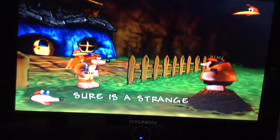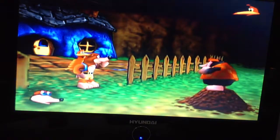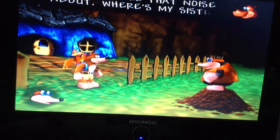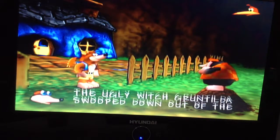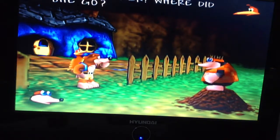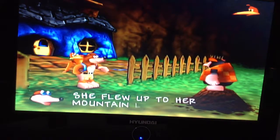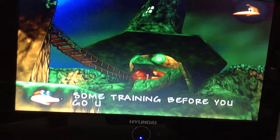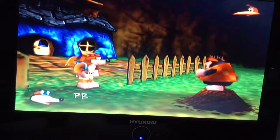...my buddy Kazooie. Sure, it's just a strange-looking bird. Banjo, better than anything you've got, boy. What was all that noise about? My sister Tooty — the ugly witch Gruntilda is down here. How about we get her back? Let's go up to the mountain later.